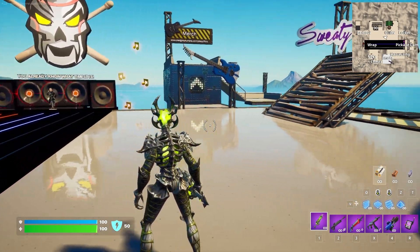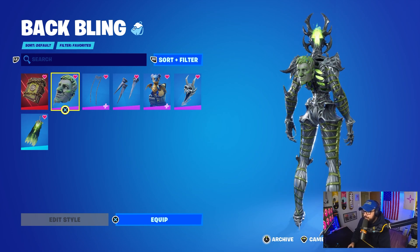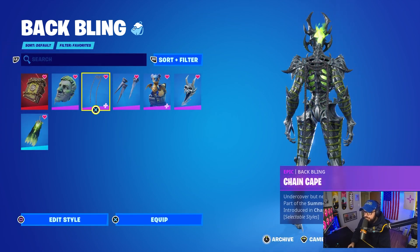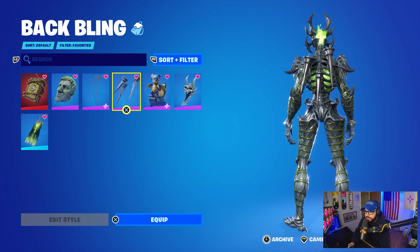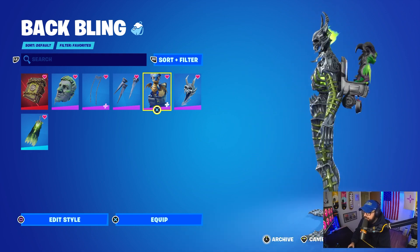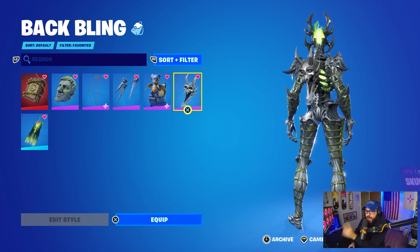I'm impressed — it looks pretty damn good. With this outfit specifically, I think it's important to build a really good theme. You could put any lime green back bling on there, but given how aggressive the outfit looks, I wanted it to make sense, not just look good color-wise. Scales looks a little too friendly, but this Fortnite character rides a dragon, so that works.